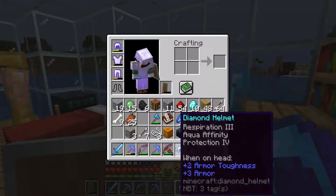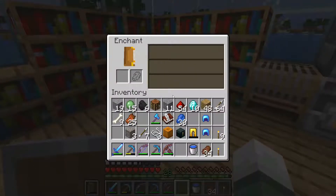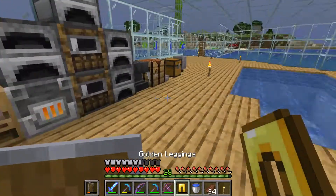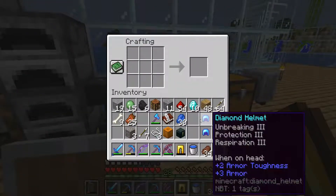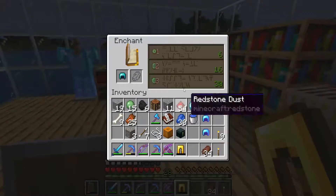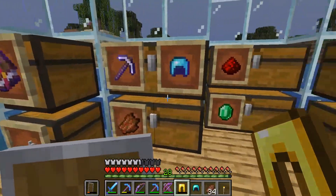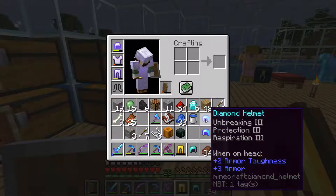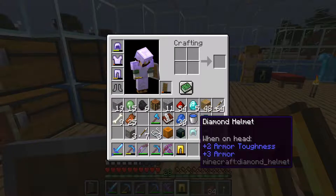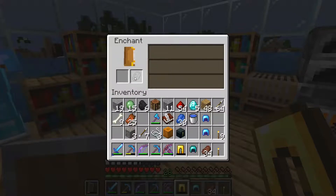The only difference is this one doesn't have unbreaking, but it's got protection and it's just missing aqua infinity. I'm just gonna make another helmet just because you never can have too many. That's fire protection and unbreaking 2 — it's no biggie. We can make this into protection 4 and just have respiration without aqua infinity, which is pretty easy to get. Sometimes it's even just a level 1 enchantment, so that's not that bad.